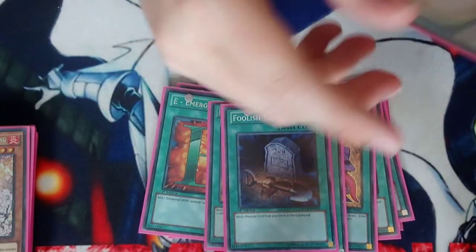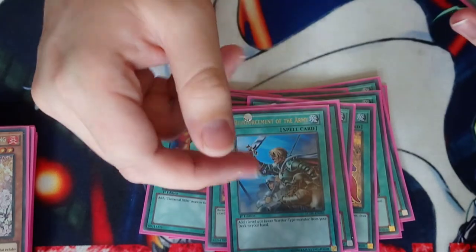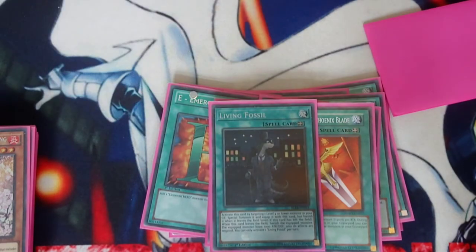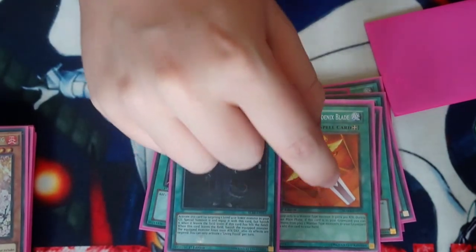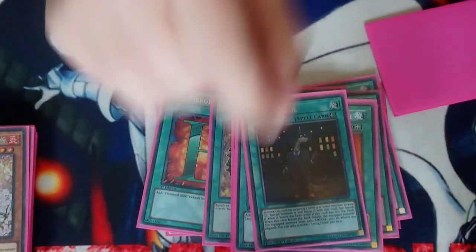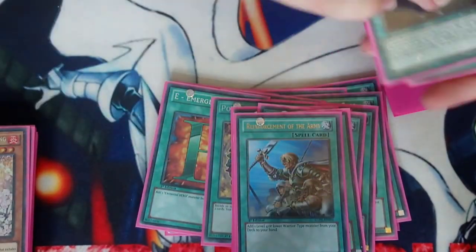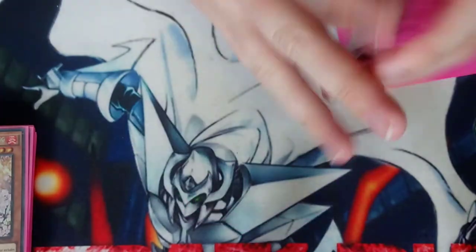One Soul Charge to mass summon from grave to combo off. One Monster Reborn to summon and combo off. One Reinforcements of the Army to search. One Phoenix Blade and one Living Fossil for our Assault A equip spell targets. Phoenix Blade I recycle to get discard fodder for stuff like Gumblar and the Nightmares. Living Fossil is another way to revive stuff — having that ability to revive a monster and go even further can come in really handy, so I wanted to play as many revive cards as possible.